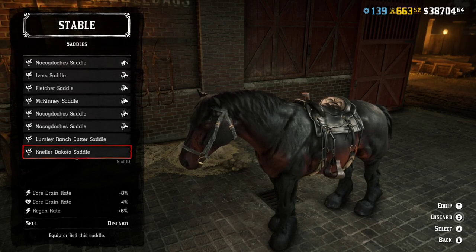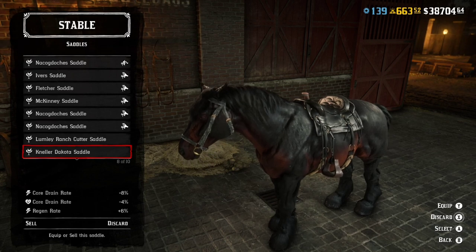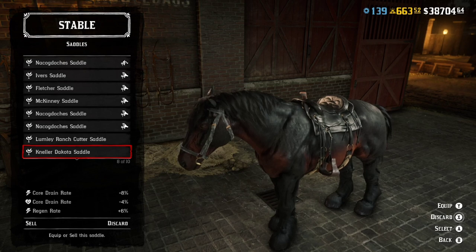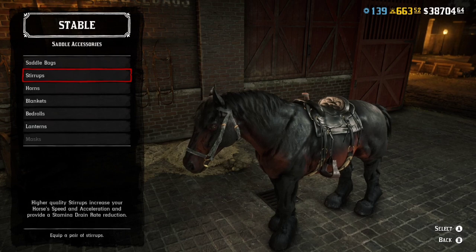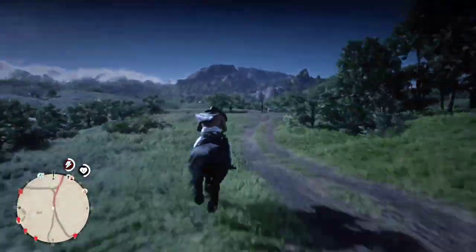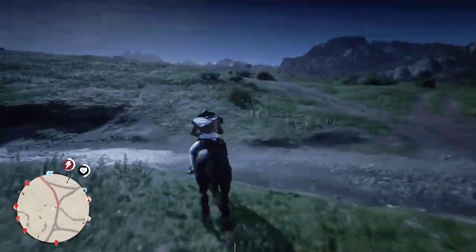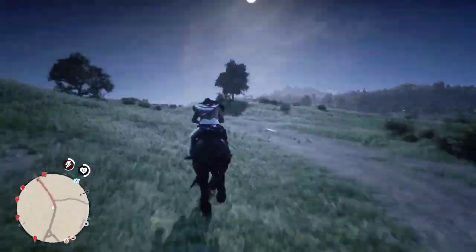We're going with the seal brown. All of the horse reviews on this channel go with top tier horses, but I decided to go against that — we're going with mid tier, the bounty hunter rank 10 unlock. The seal brown is a sharp-looking horse. I'm putting on bad stirrups and a very beginner saddle — the Luminary Ranch Saddle. I'm going to speed this up.